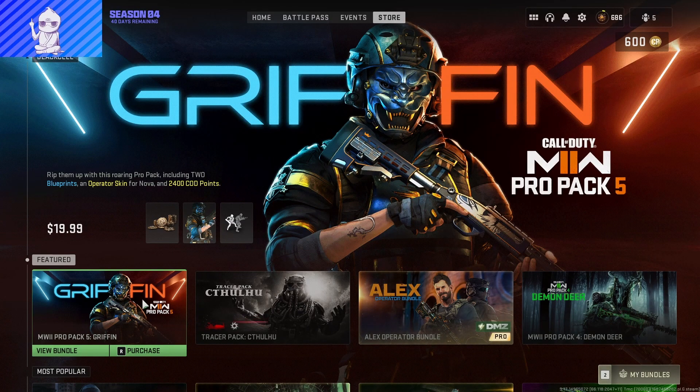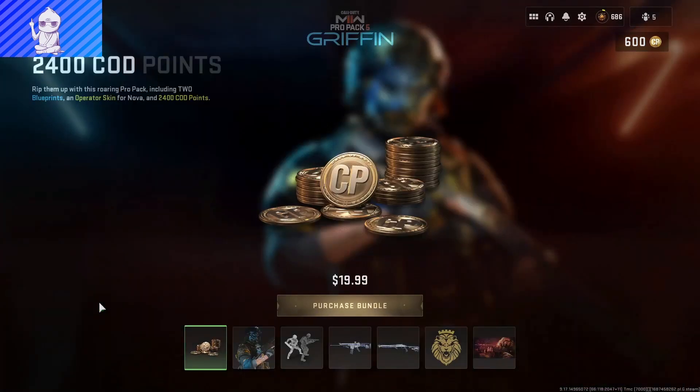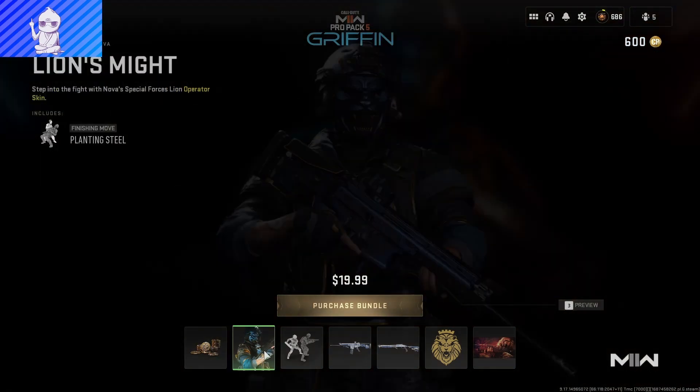What is going on everybody, my name is Fluffy Ninja and welcome back to Modern Warfare 2 Season 4. We have a new Pro Pack — this is Pro Pack 5 — because they haven't learned from the first four that nobody really wants them. This is only purchasable with actual money; you can only purchase it with $20. You can't buy it with COD Points, but you do get 2400 COD Points with it.